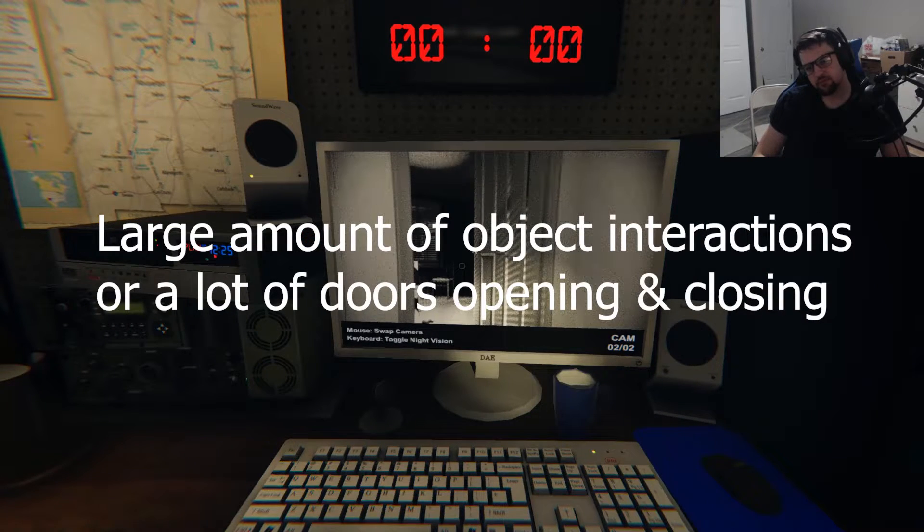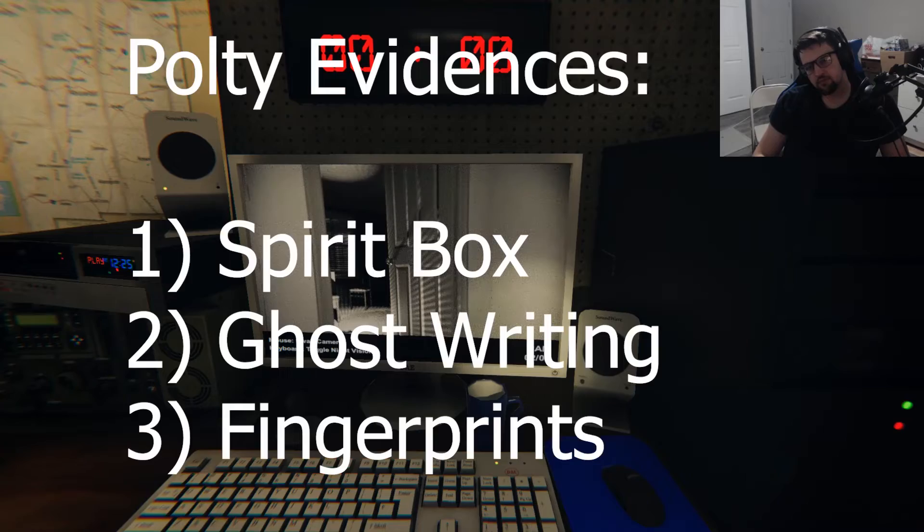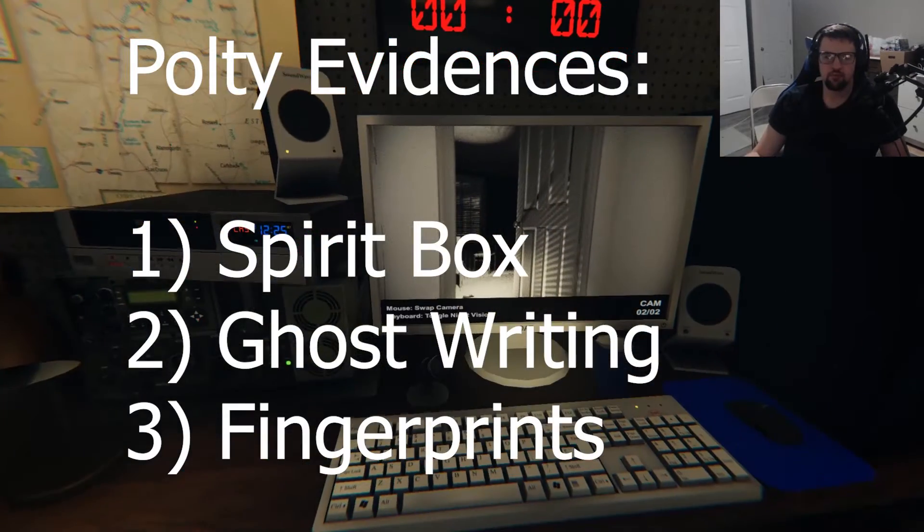If you see a large amount of objects and doors opening and closing then you are probably safe to assume that the ghost is a poltergeist. If you want to be 100% certain, make sure to find its 3 evidences which are spirit box, ghost writing, and fingerprints.